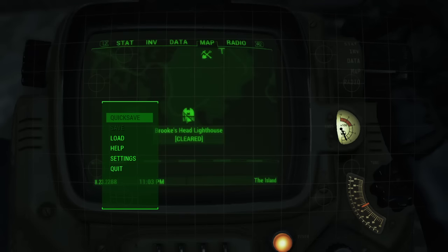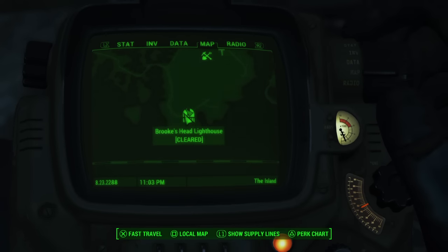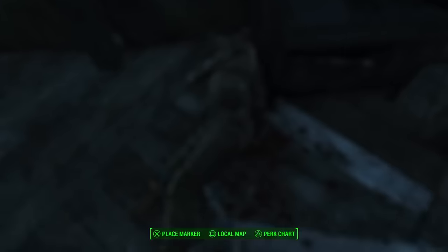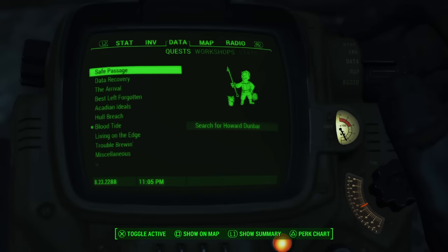What is up YouTube, it is Chap904 here for Know Your Games. Today we're gonna find out this whole Douglas mystery here on Fallout 4's Far Harbor. I'm at Brooks Head Lighthouse. As you can see here, Douglas has a mysterious holotape, so we're gonna play that.